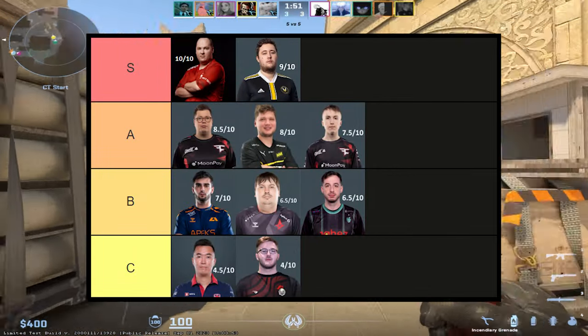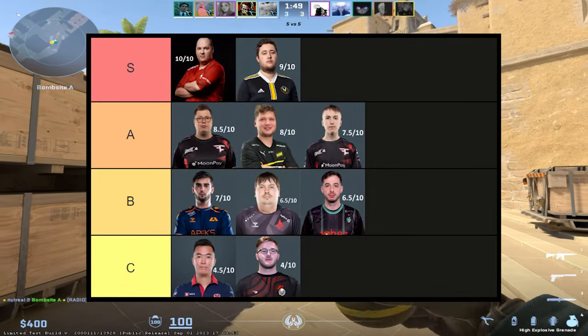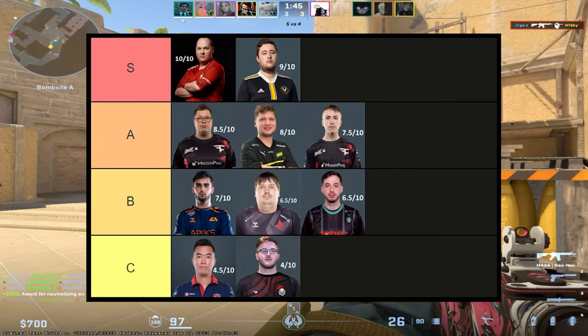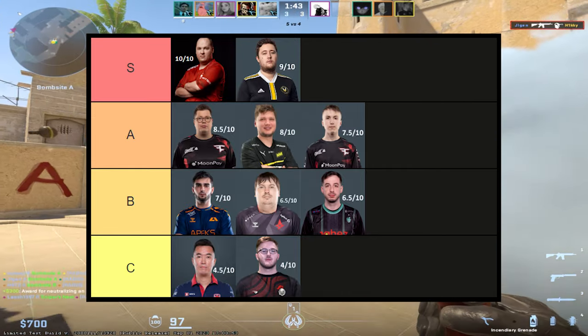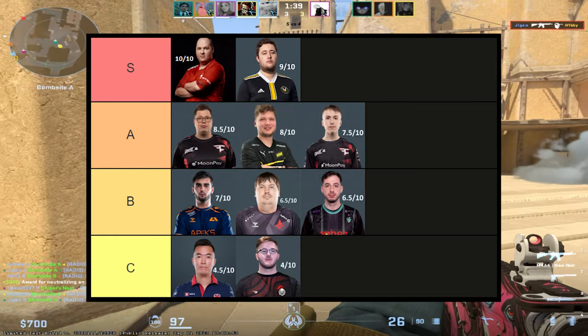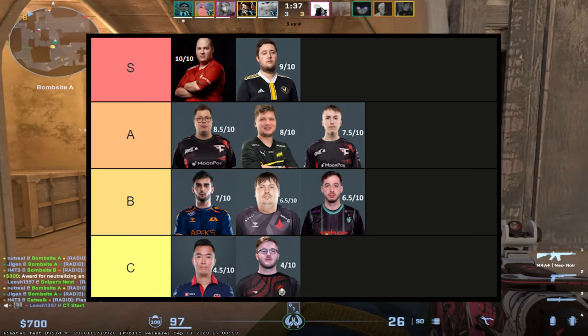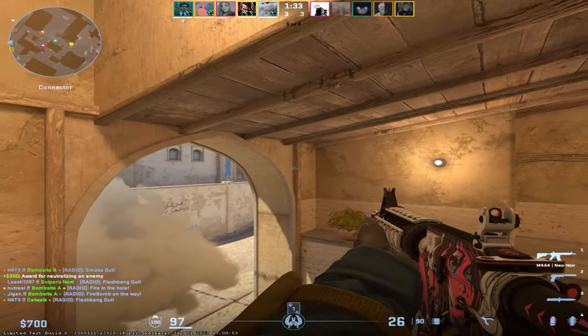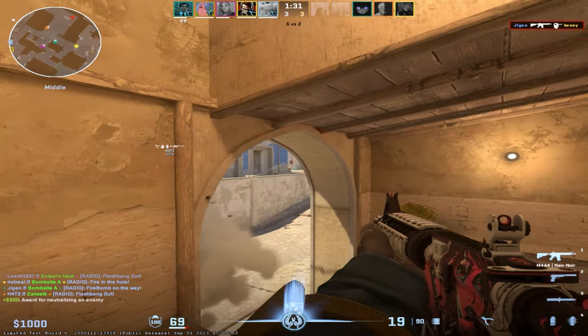On the screen right now is a tier list of where I ranked every pro player's settings from left to right. At the top in S tier we have the winner Flusher, followed by Xywu. In A tier we have Carrigan, Simple, and Rops. In B tier we have Shox, Dosha, and KennyS. And last but not least, in C tier we have Adren and Smuya. But remember, this is just my opinion — everybody has a different playstyle so results will vary from person to person.